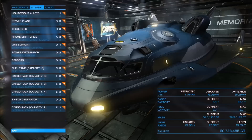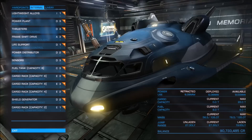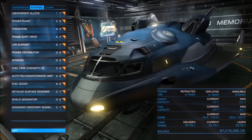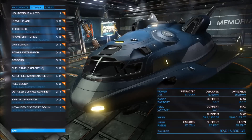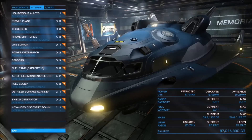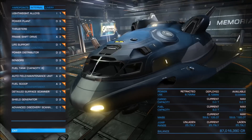Of course if we want to go out for exploration we will have to remove the cargo racks and add some exploration-specific modules like scanners. This is what our little Adder will look like equipped for exploration duties. It has enough modules to carry an advanced, intermediate, or basic discovery scanner — whatever you prefer — a shield generator for some protection, a detailed surface scanner which is very important for every exploration ship, a fuel scoop because you are going to need one in deep space, and of course the auto-field maintenance unit, which is a very nice choice for exploration.